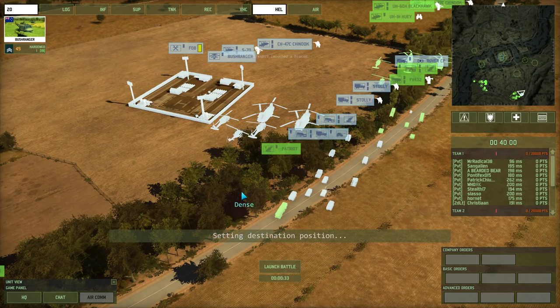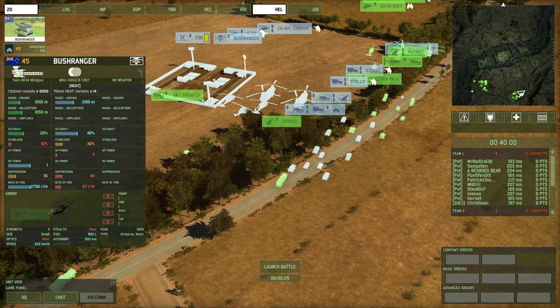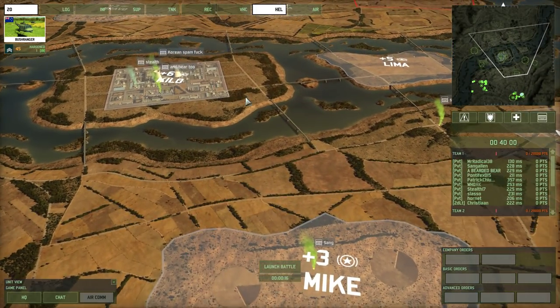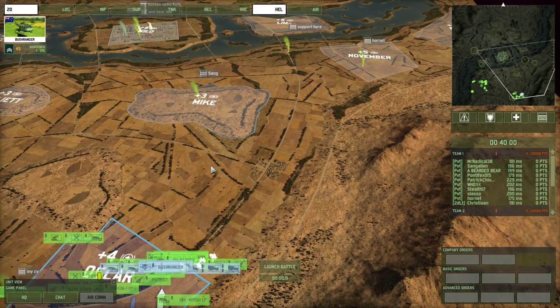I'm also going to go with one recon, or one Scout Helo — a Bushranger. These things do have a few Rocket Pods on them, not really anything that can damage infantry, but that's what I got the twin miniguns for. So hopefully this small attack group is going to be able to capture a position up front, whereas my wheeled infantry is going to take quite a while to get there.